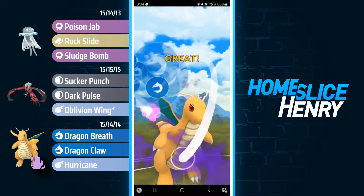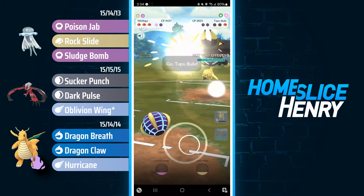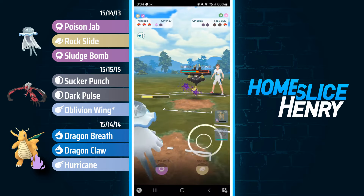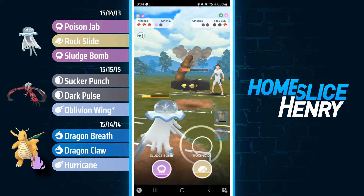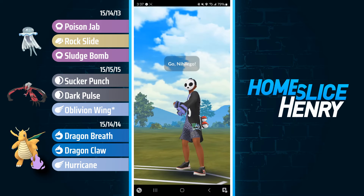My opponent loses count of the energy on the Dragonite, so I'm able to make another Dragon Claw. Down goes the Gyarados. In the back is Tapu Bulu — look at those Poison Jabs go! Opponent knows they're cooked, they're not even going to throw a move, and we're able to take the win.